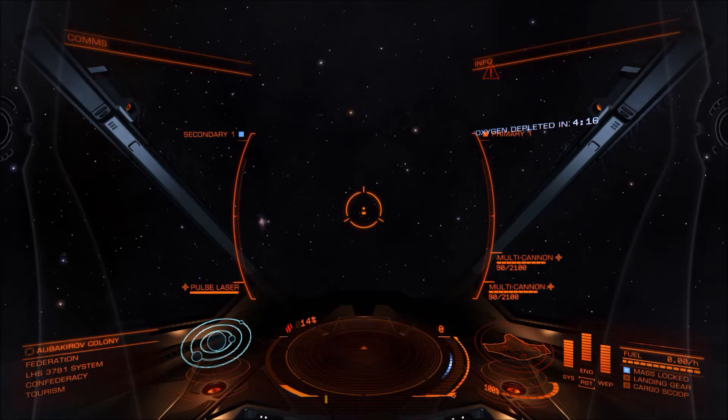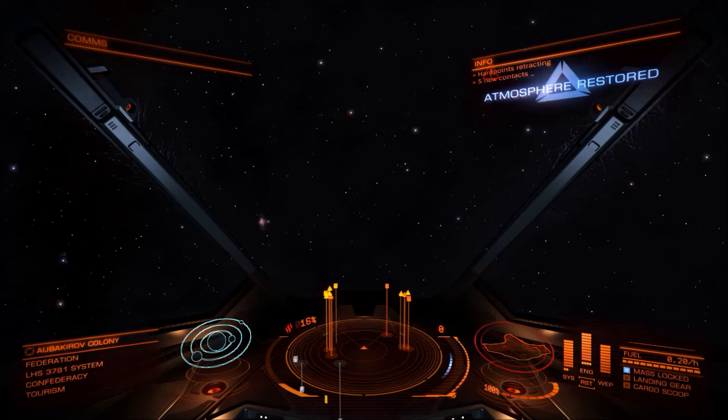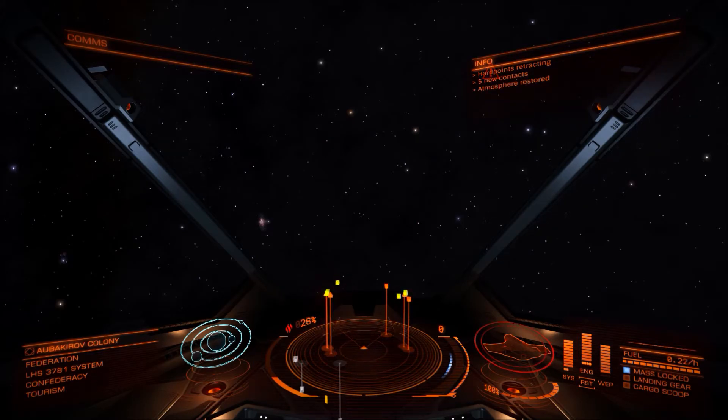So how do we fix this without buying a new power plant? Cancel red alert. Retracting all weapons. The moment you retract your weapons again, you'll regain all your ship's power. The moment your ship isn't trying to power your weapons, it has enough power to run everything else. So everything comes back to normal.